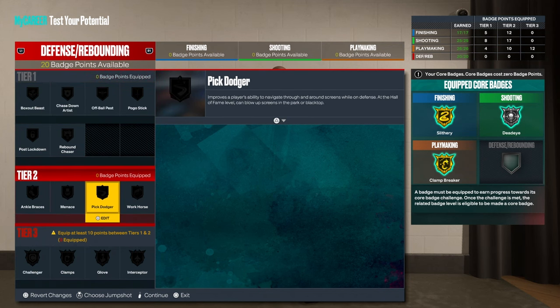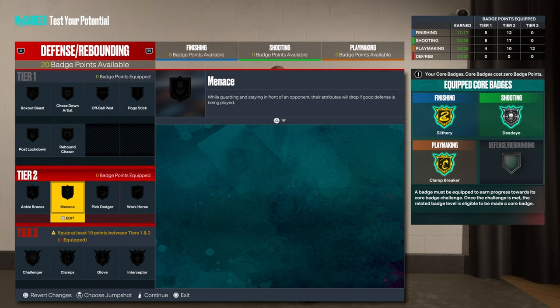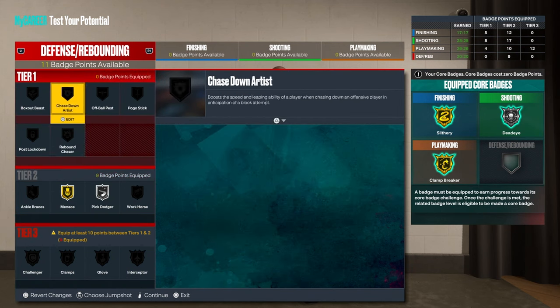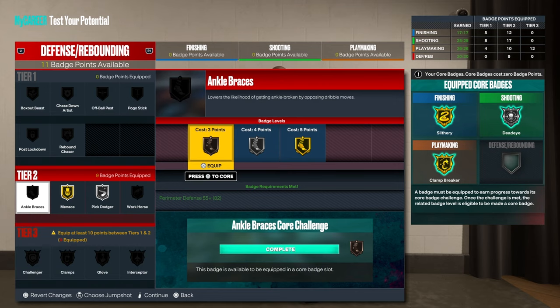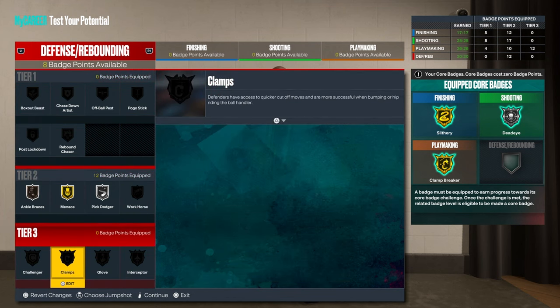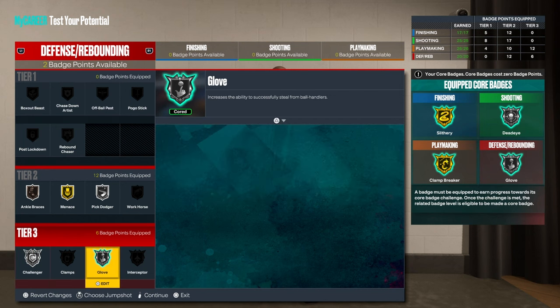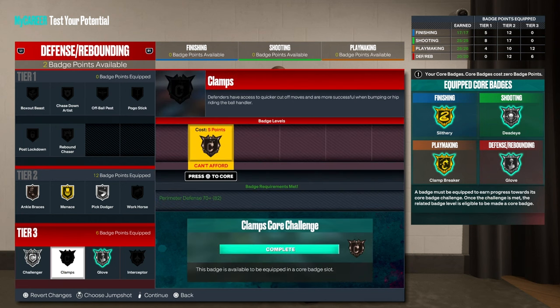Now we can do Menace, Pick Dodger, Ankle Brace, Gloves, and Clamps. If you don't wanna do Clamps, you can just do Challenger. You can put three of your defensive badges that you get from the rec league onto defense and you'll have Clamps.